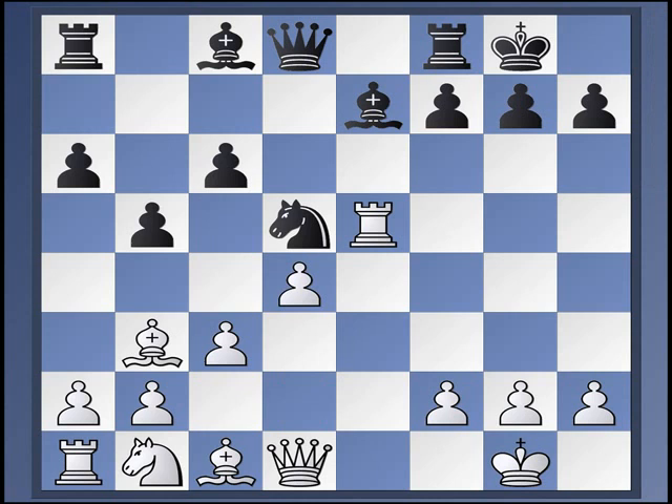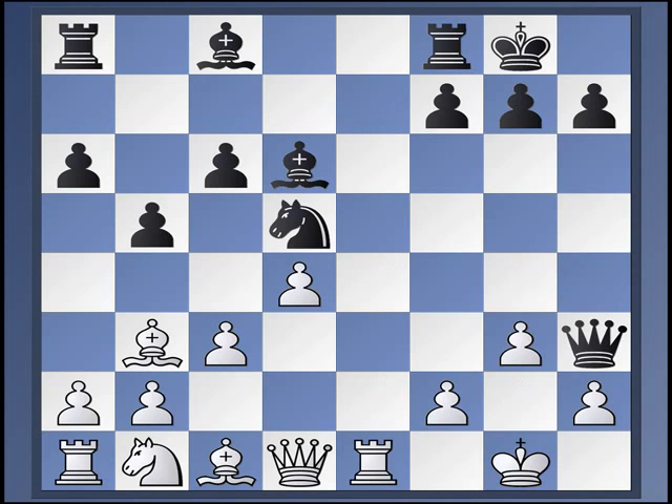Let's jump into d4, the classic move here — grabbing space, preparing to develop the bishop from c1, clearing d2 for the knight which would like to go to f3, sometimes to f1, sometimes to e4. Black plays bishop d6, the rook goes back to e1, queen h4, g3, queen h3. Now white has two main moves: rook to e4, and the classic main move bishop to e3, which we'll focus on first.